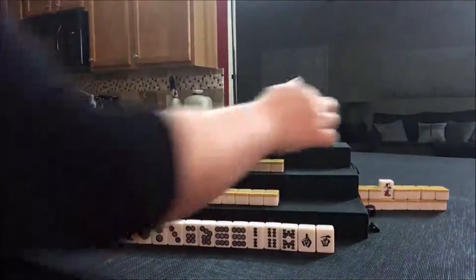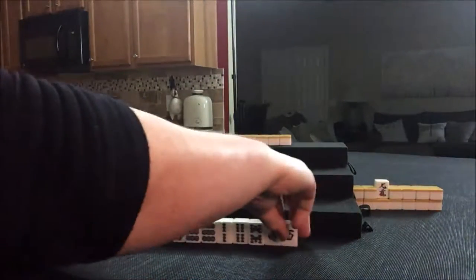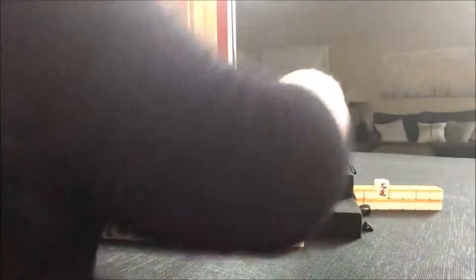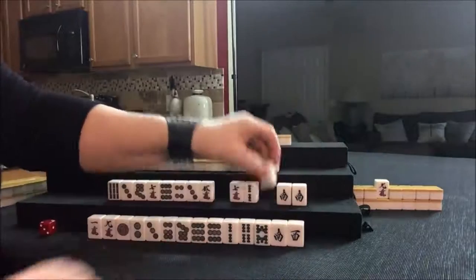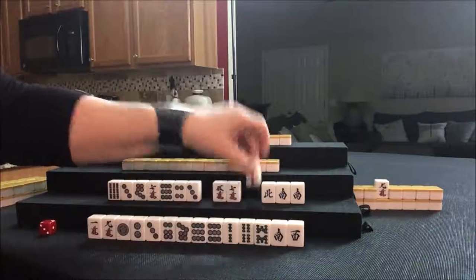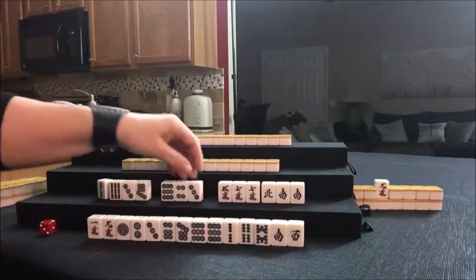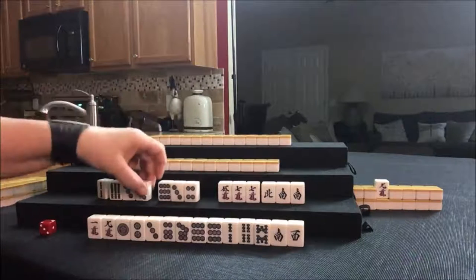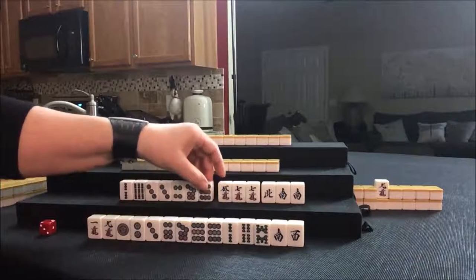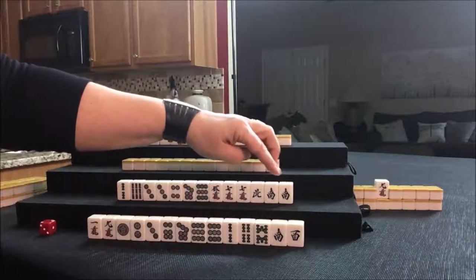Let's push this over just in case we have con-Dora. There are a couple of con-Dora visible. Now let's look and see what we can do for South. They have a pair of their seat wind right there — we can pone that. That could be yakuhai, a pone of your seat or the round wind. In this case it's going to be East. I think I would try for yakuhai.